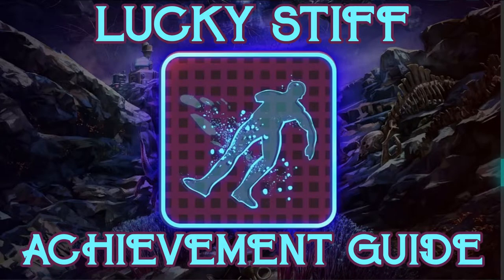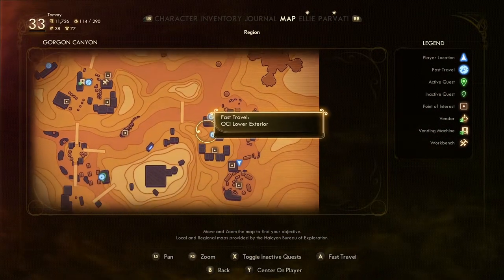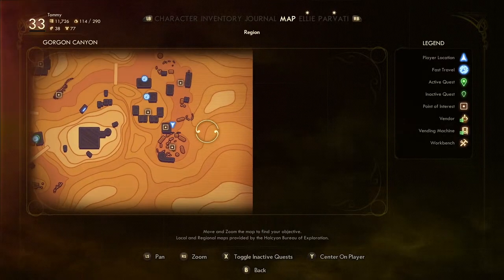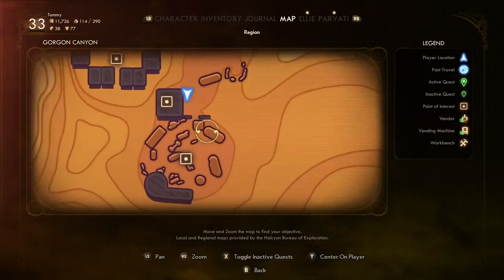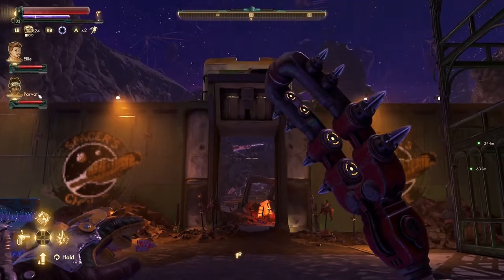To get this achievement, you have to find Lucky Montoya's body. On Gorgon, there will be this area in the bottom right corner of the canyon. There will be a bunch of buildings and the area is called Marauder's Stronghold, next to the whistle on the map.